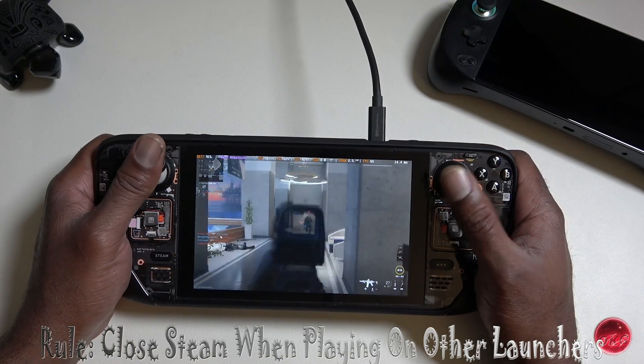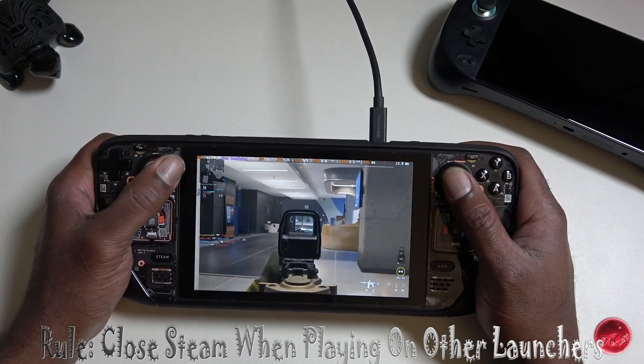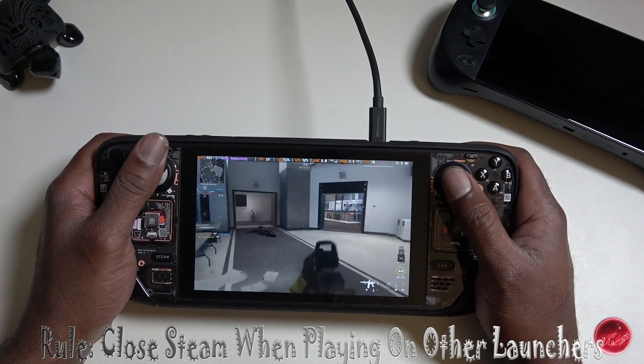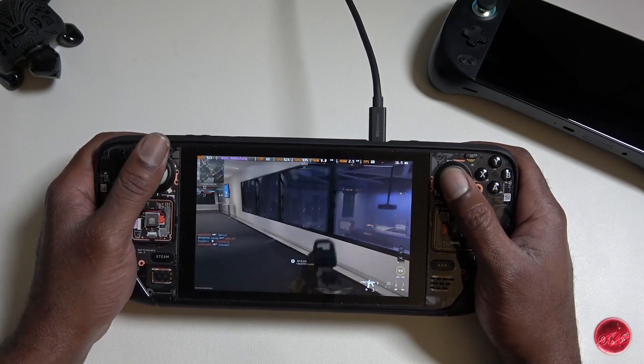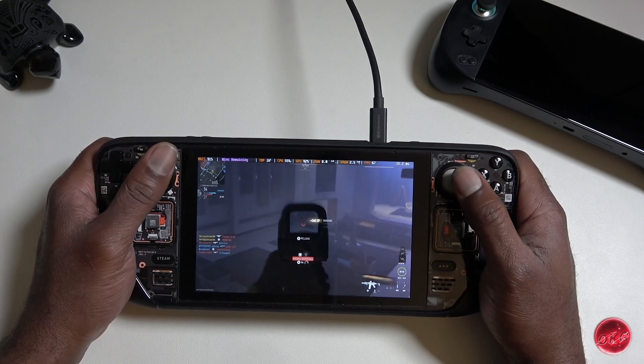If we toggle off Desktop Layout, it no longer registers button presses twice. It's a good idea to toggle this off when in a game as well. Most of the time when people tell me they are having controller issues in game while using Handheld Companion, it is because Desktop Layout is still enabled.